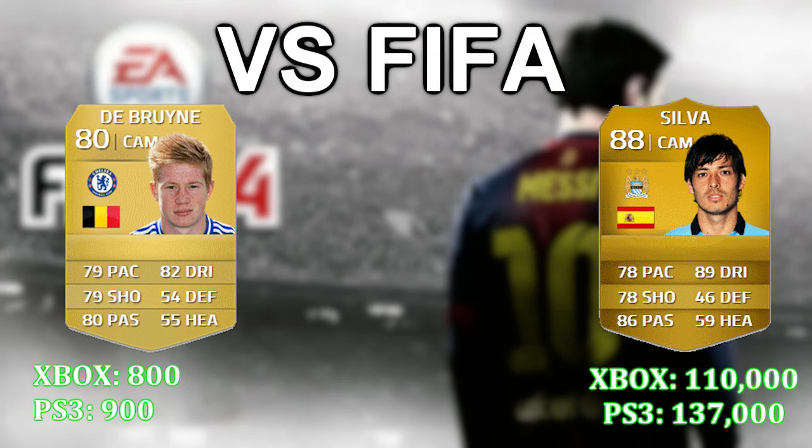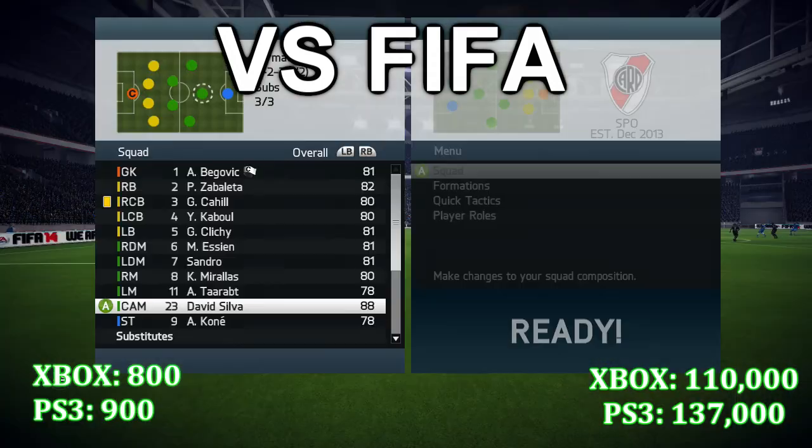In today's episode I'm going to be comparing Kevin De Bruyne versus David Silva. Kevin De Bruyne is going for 800 coins on Xbox and 900 coins on PS3, while David Silva is the most expensive non-inform CAM in the BPL — going for 110,000 coins on Xbox and 137,000 coins on PS3. That is a huge price difference, so I want to let you know which one of these guys is worth your money.